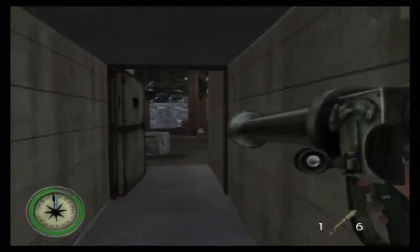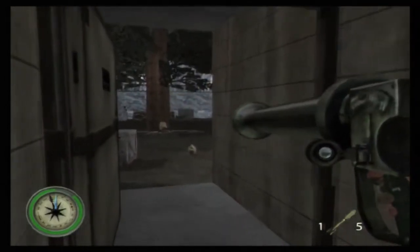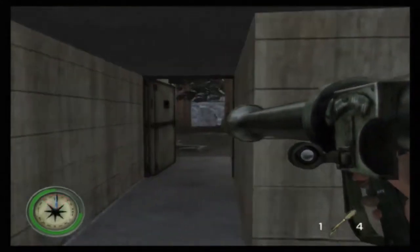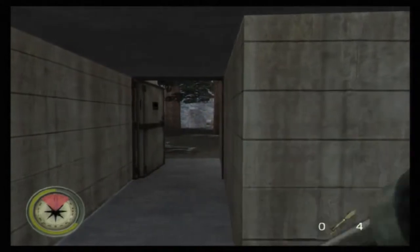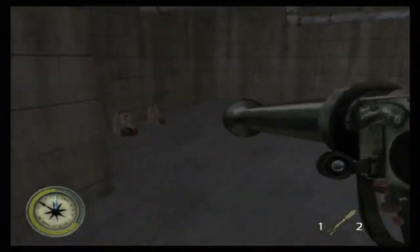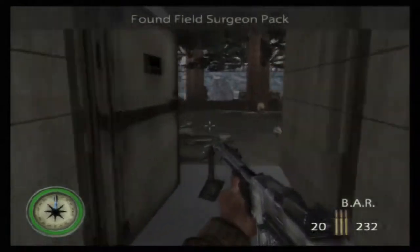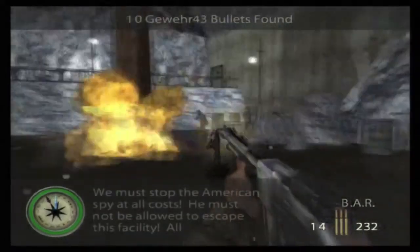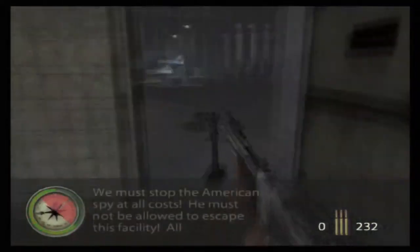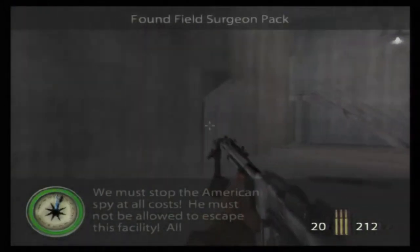Sorry about the game audio issue with the Elgato again, but you can still watch and enjoy. With the bazooka, this opening courtyard has a lot of enemies you have to take out. If it moves, blow it up - that's the best way to do it. If you take some shots, turn around, pick up one of those field surgeon packs and you'll be back to full health. When I eventually completed this, I was a very happy man - I completed the entire game on hard, and that's the hardest trophy unlocked.